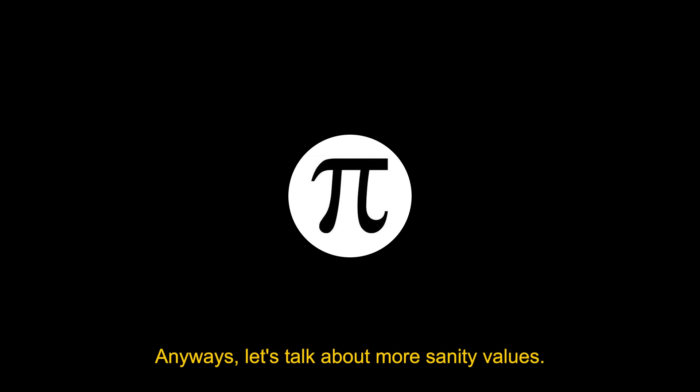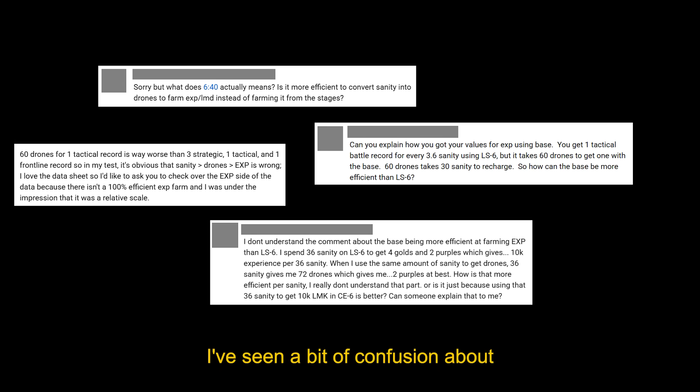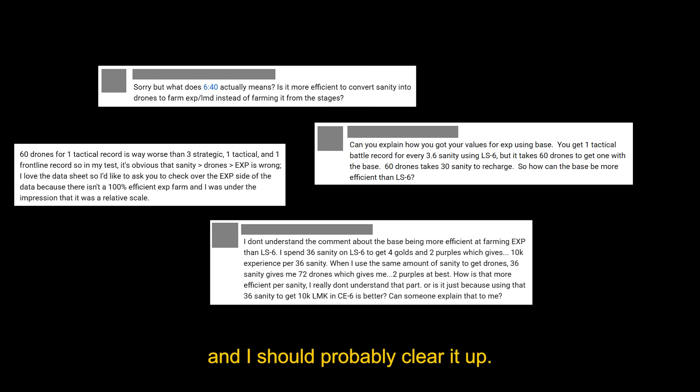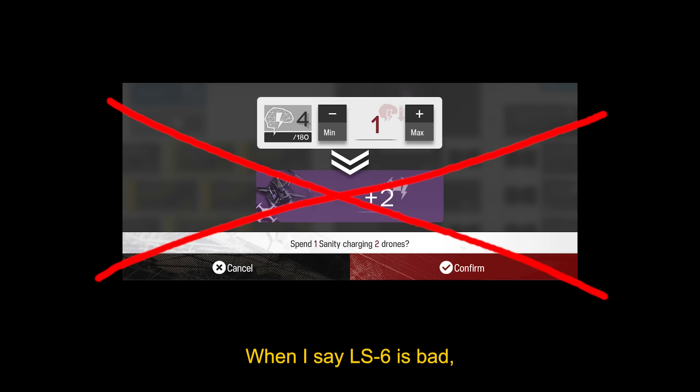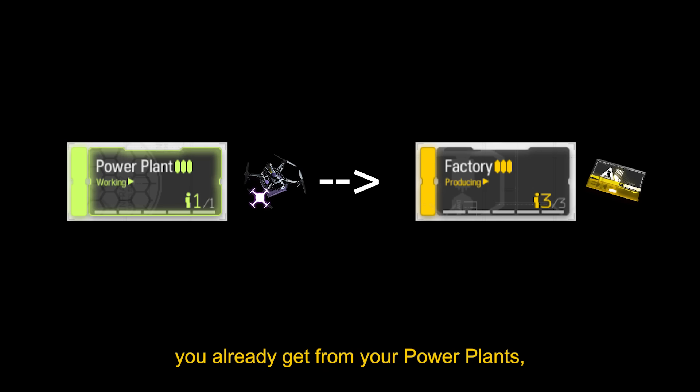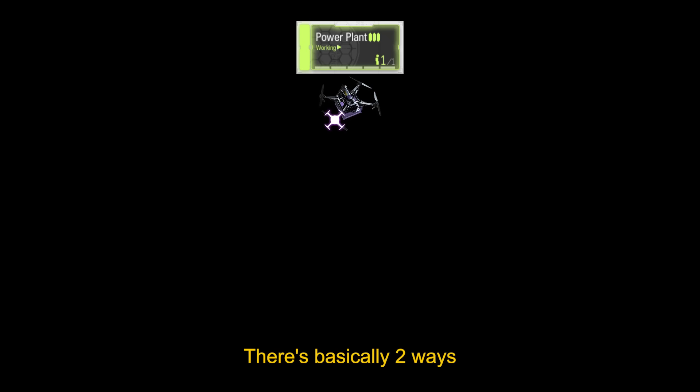Anyways, let's talk about more sanity values. I've seen a bit of confusion about how I set EXP to a lower value based on drones, and I should probably clear it up. When I say LS6 is bad and that it's better to use drones on EXP, I don't mean you should convert sanity to drones. I mean you should take the drones you already get from your power plants and use more of them on factories producing battle records.